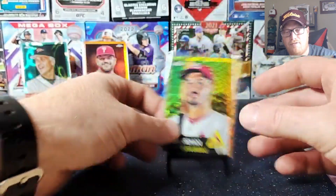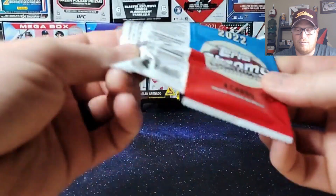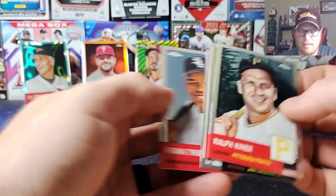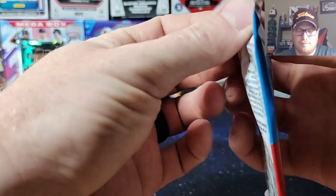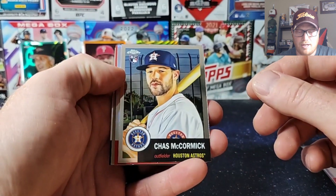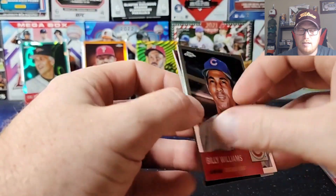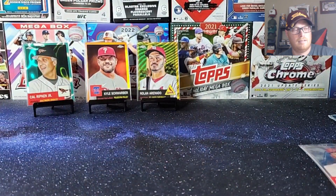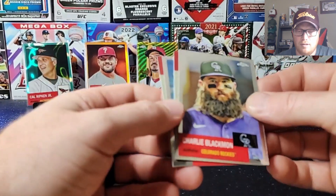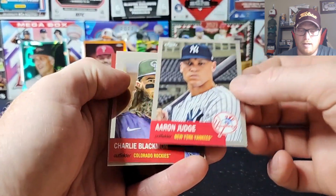Two low numbered cards — got a 50 and a 25. Like I said, these boxes have a lot of color which is fun. A Rizzuto, Frank Thomas the Big Hurt. One of my favorite players growing up. Chas McCormick, another Ralph Kiner refractor. Billy Williams, Angel Zerpa. A little over halfway through, should get a couple more color and then our auto. It's gonna be our auto I think. A Winfield, an Aaron, and our auto.